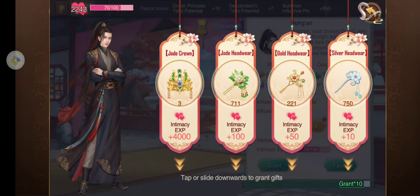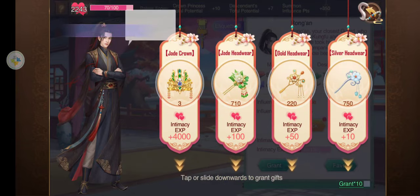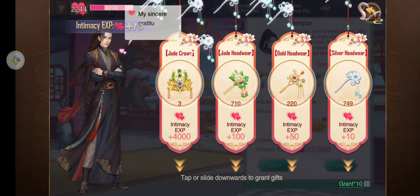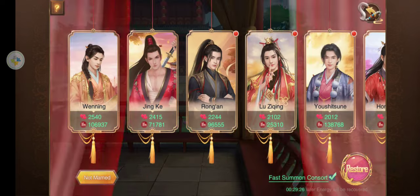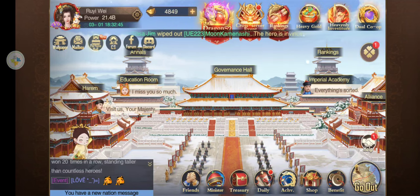I'm going to give him one of these — jade headwear. And let's give him a silver one. Right now I am saving for another time, so I'm not going to use all my materials.